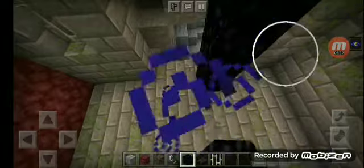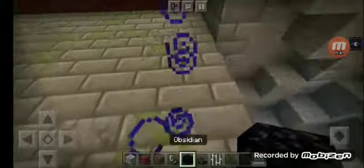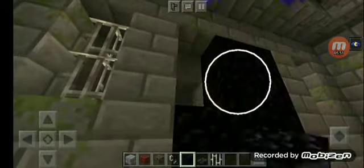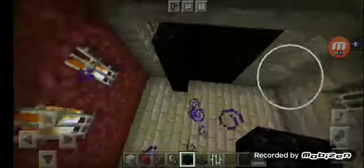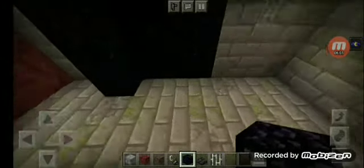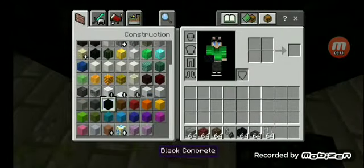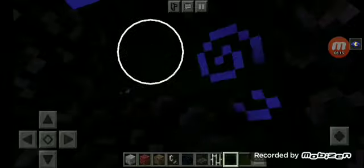Now we're gonna build another portal here — wait, hold on. Yeah, we're gonna put obsidian back here like that. There you go, and we're gonna put our nether portal right over here. To be honest with you guys, I recommend using black concrete in this wall — it looks much better. Use black concrete because it looks much cooler.